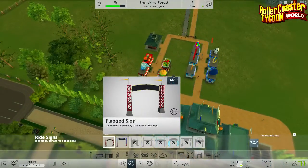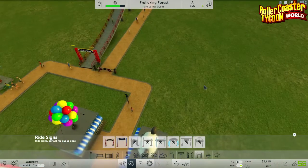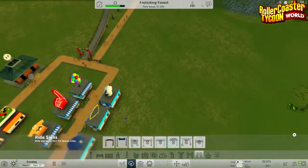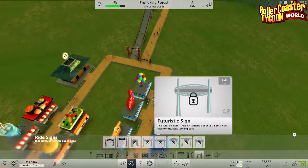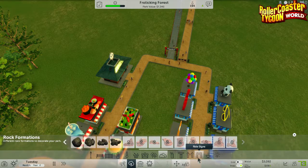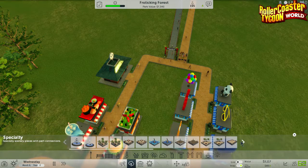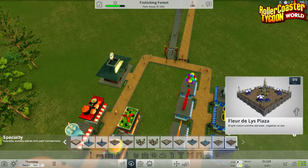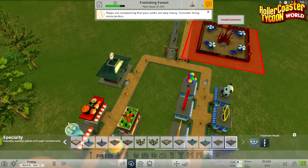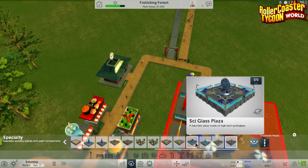I need to put a ride sign on and I keep getting this. Rock formations. Archers - oh, not archers. Speciality. What the hell is that? That's quite a lot of something. Cockpit.